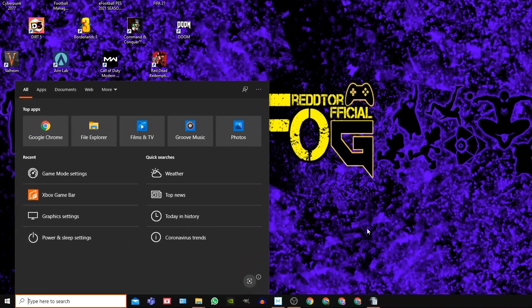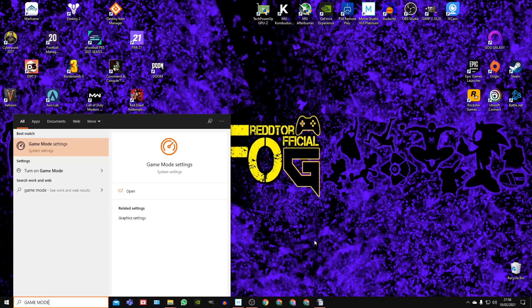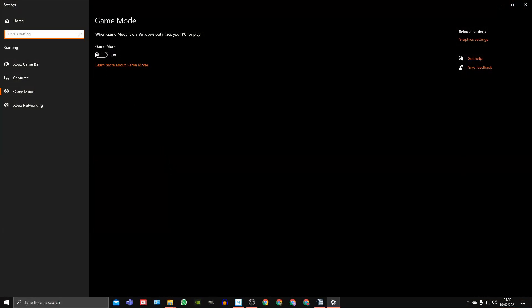Step 1. Using the Windows search bar, type in Game Mode and go into the settings. You'll actually want this set to off. Valheim, still being in early access and not being fully optimized, actually suffers if you have this setting turned on, so make sure that it is off.